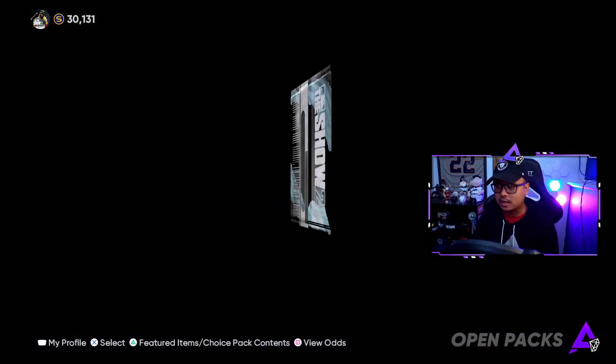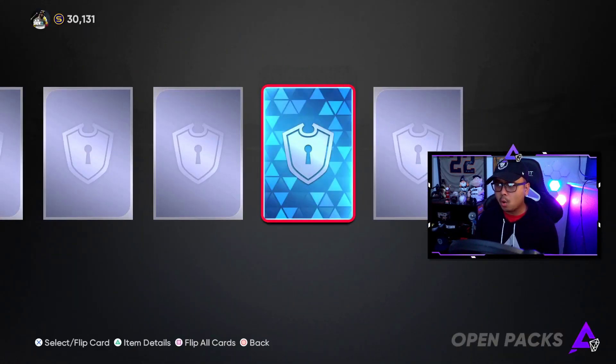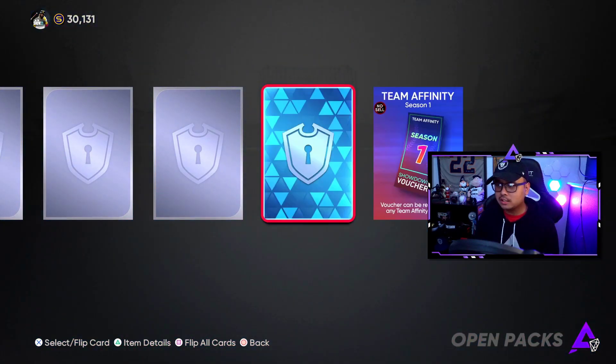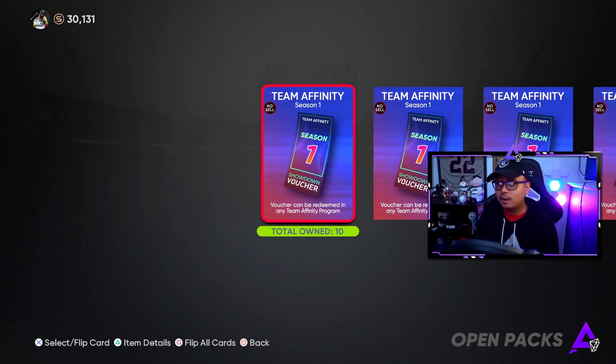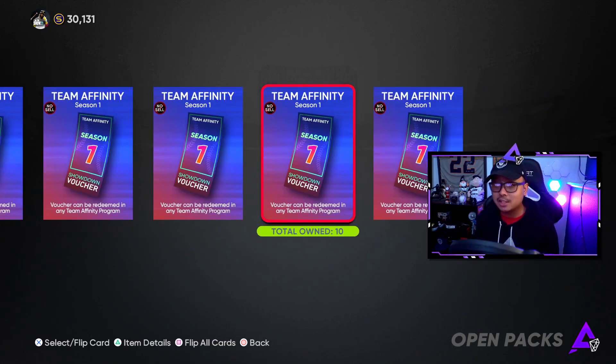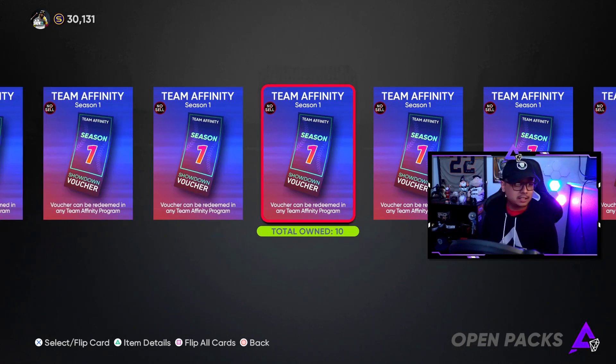Whoa! One, two, three, four, five, six, seven, eight, nine, ten — ten total vouchers! Ten total team affinity vouchers — what the heck?! That is unbelievable, that is awesome!